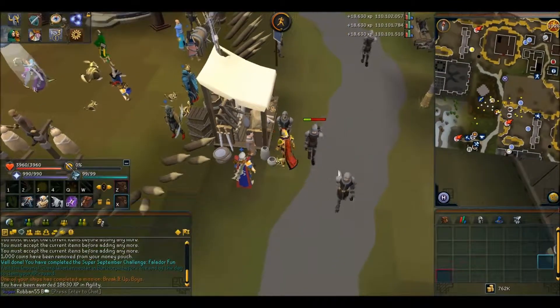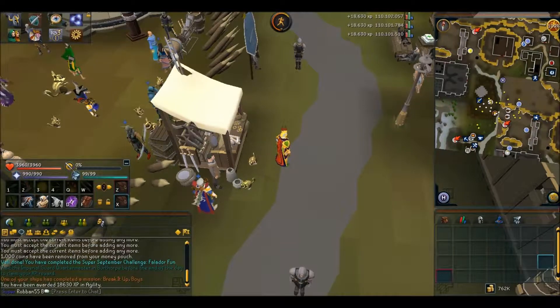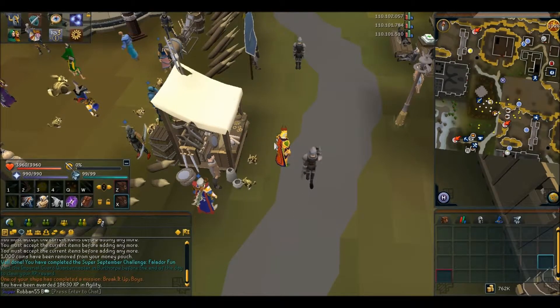And that was day 13 — find 10 items in the drop party in Falador's party room. Thanks for watching and I'll see you guys later. Bye!